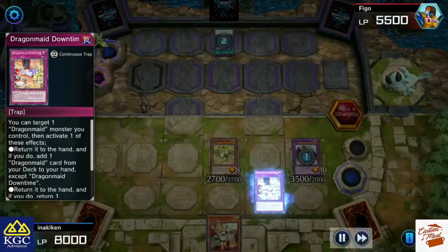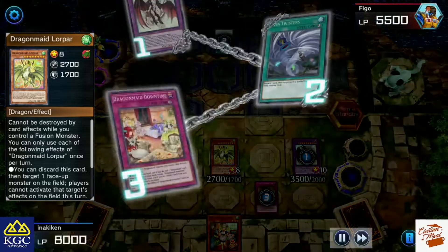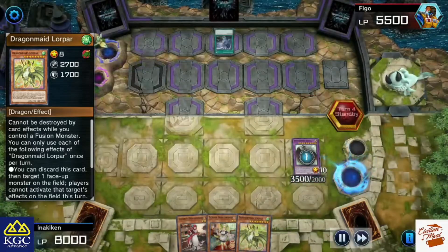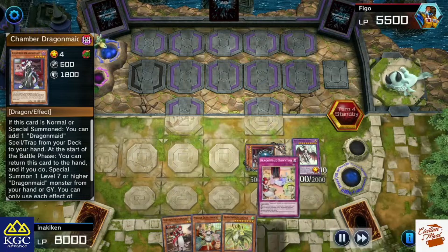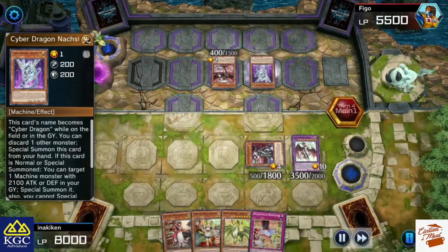My opponent uses Twister, and this is actually a misplay — I should have used the Tidying to get my Power, used the Power effect first, then bounced my own Power. But I didn't sequence it correctly. Anyway, we bounce one of our creatures, get our Kitchen Dragon Maid, and get back the Chamber Dragon Maid, so we get another Downtime.